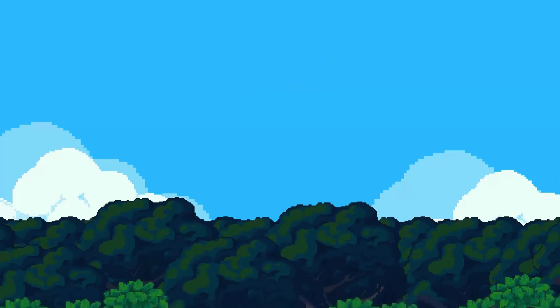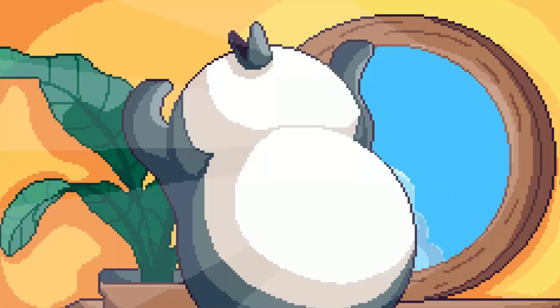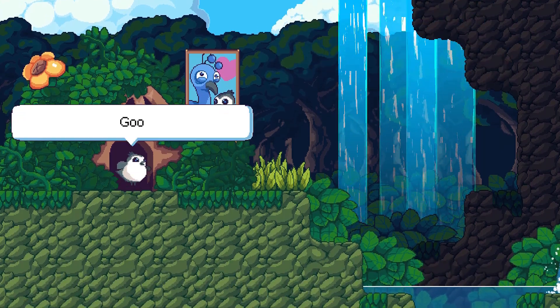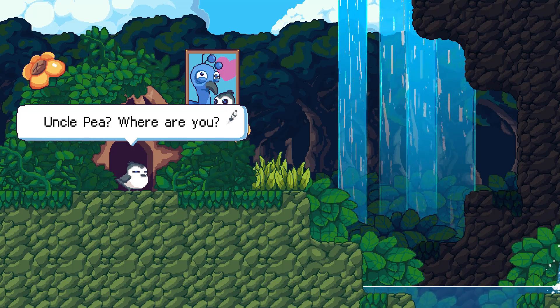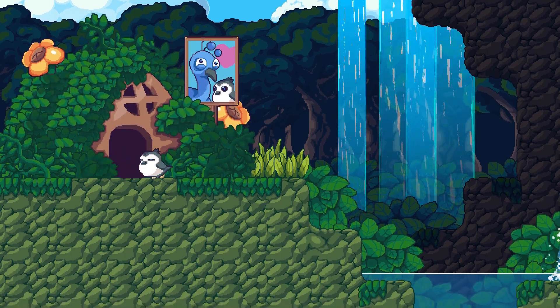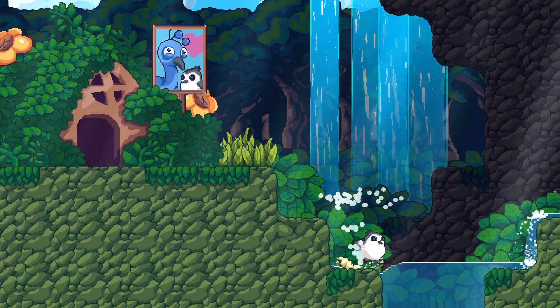Now in Songbird Symphony, you get to play a little bird called Burb, who's on a journey to find out its true identity. And it all starts in a lovely morning in a lovely forest, just waking up. Good morning, Uncle P! And the visuals — I think they're really, really cute.